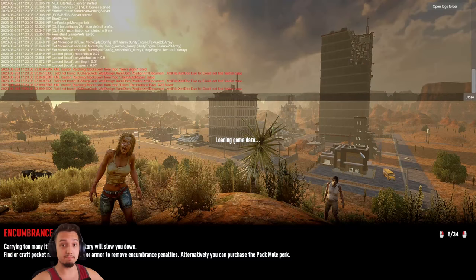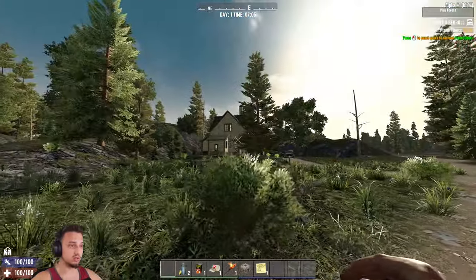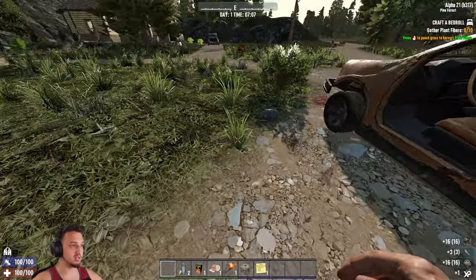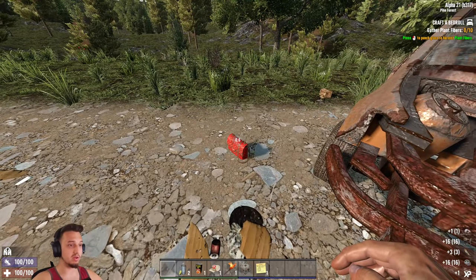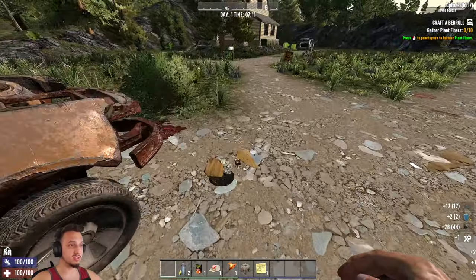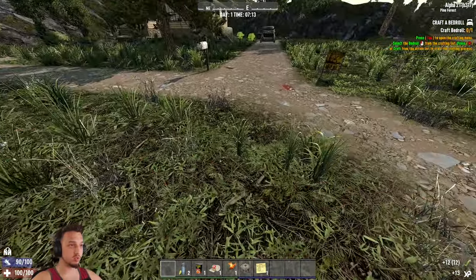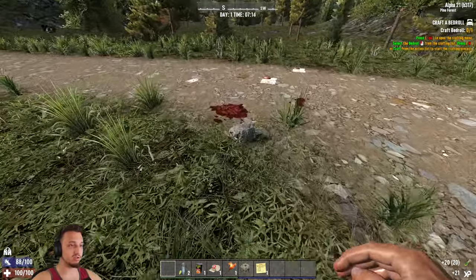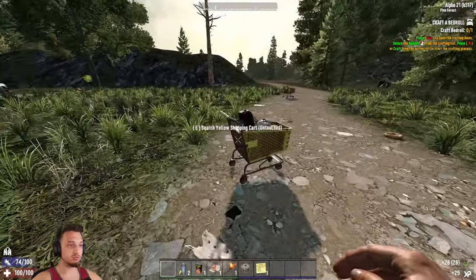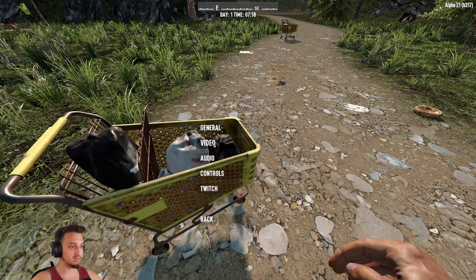All right boys, we just got in and accepting these starting quests. This is where you start on the Navis game — looks like we got a little house here and a couple of vehicles. The world generation wasn't too bad, only took maybe 20 seconds. This purse is new, that looks cool, and this vehicle is a new one too. They've been talking about faster world generation a lot in the development streams.